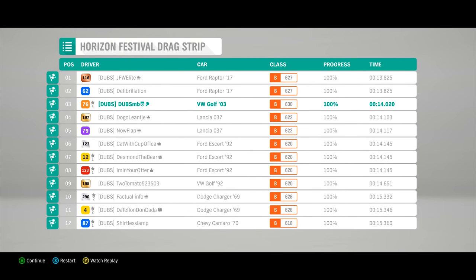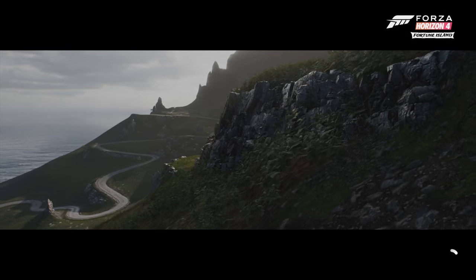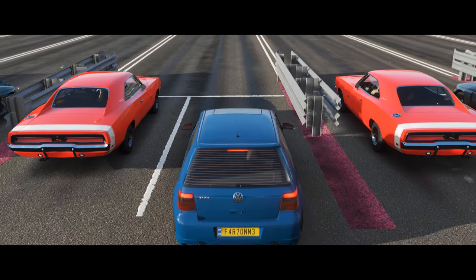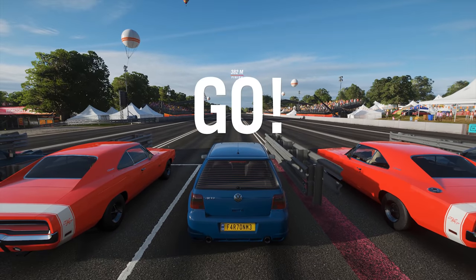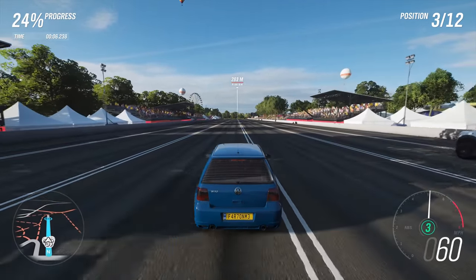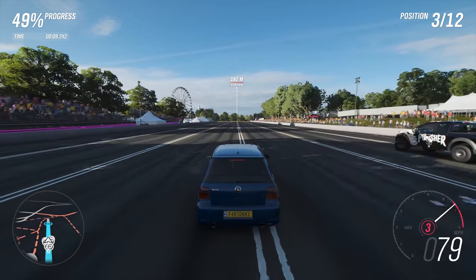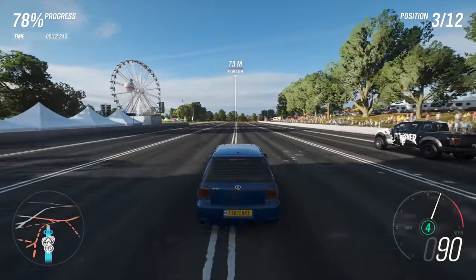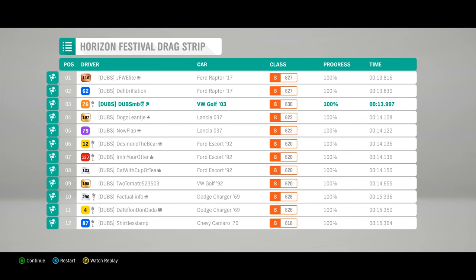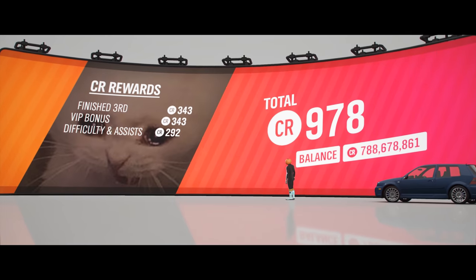Let's see what sort of time I can squeeze out stock — 14.020. I feel like this is very close to its limit, so I'll do one more just to be sure. Around 14 dead is pretty much what this thing does. I try to change gear at the same revs every time, around 7,100–7,200 RPM. Just under 14 — 13.997. That's fine.